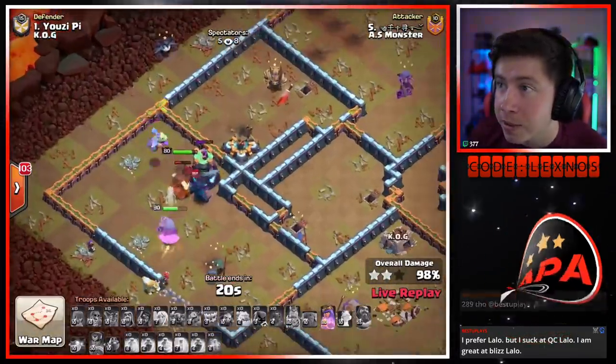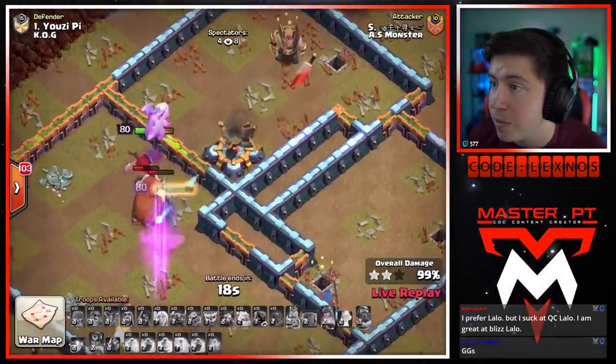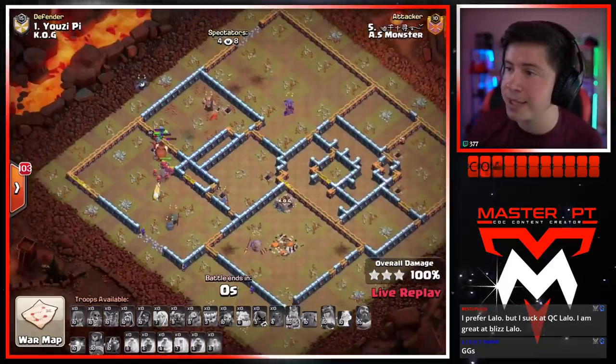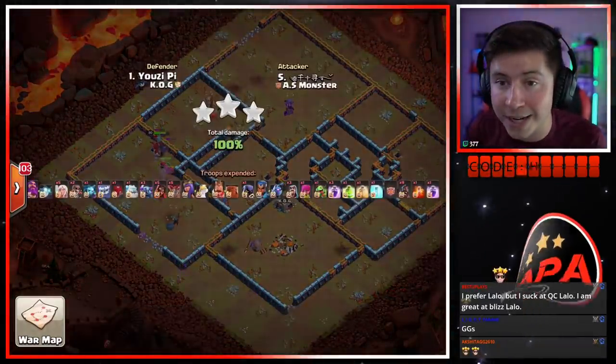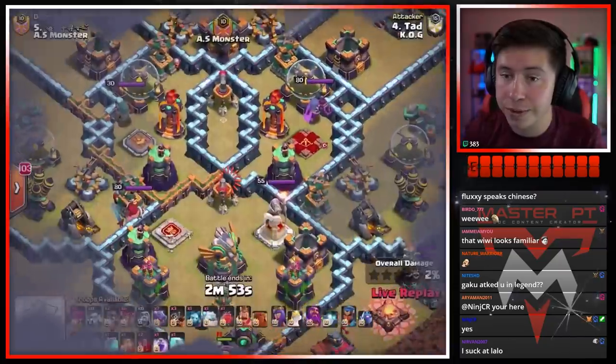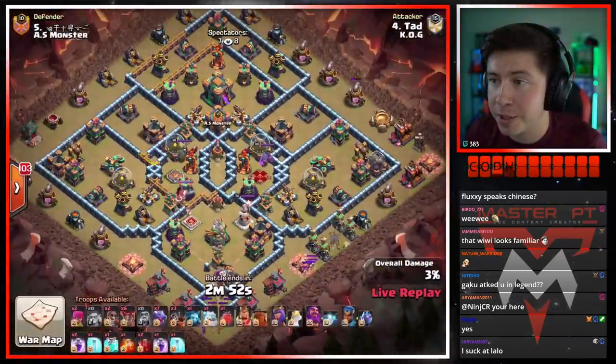Look at that builder glitch — he's just bugging out in the wall, it looks kind of funny, he just pops in and out. It's like he's playing whack-a-mole. We're gonna be able to get 99 and 100 with 15 seconds to spare. The queen ability pops just to help out with time a little bit — it's a three star and we're all tied up, one triple apiece. Tad is in with the next attack for KO G.